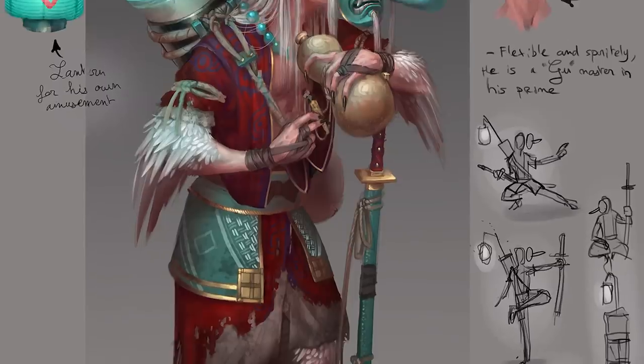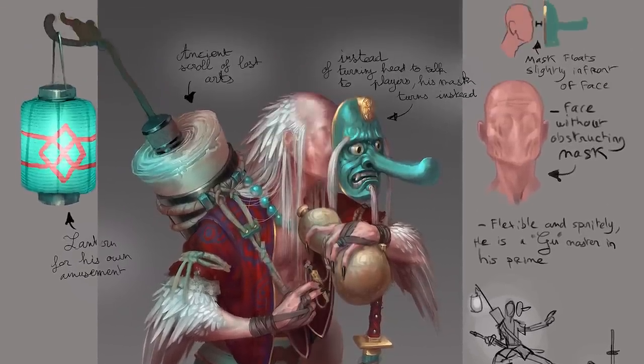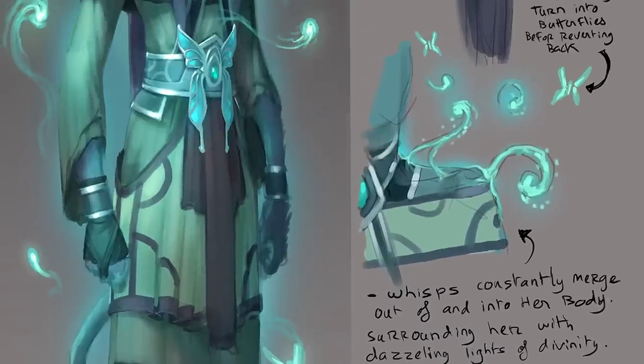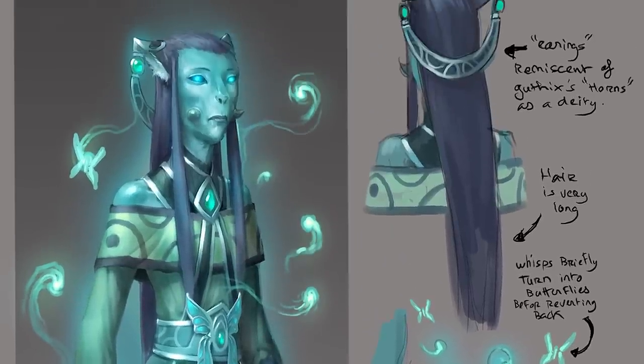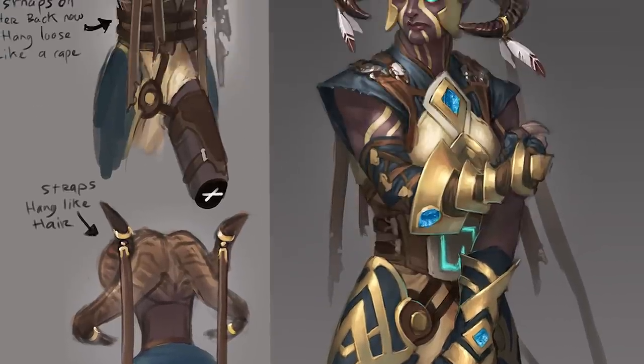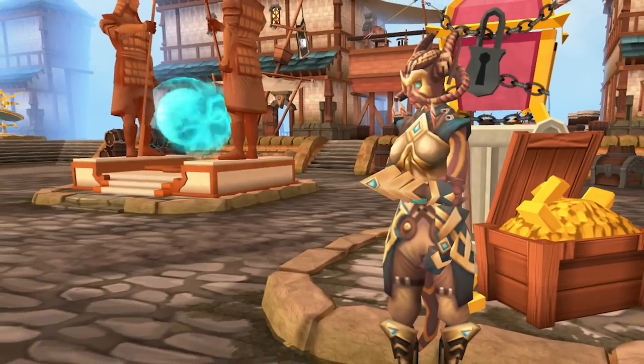The characters we have are the Tengu for agility, who's a ghost hunter, a bit of a demon slayer, and a prankster too. For divination we have the Memory, who is a coalesced colony of divination wisps that has gained sentience. And for dungeoneering we have the Exile, who is a gorajo who has some serious chips on her shoulders.